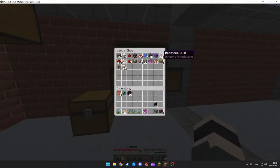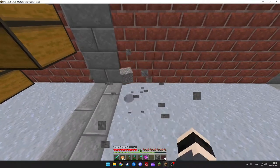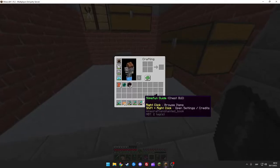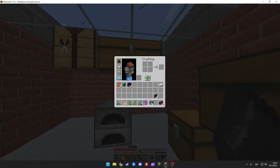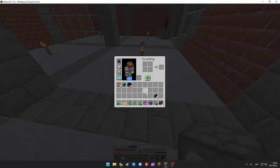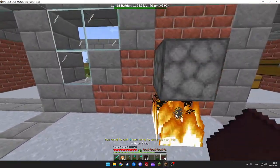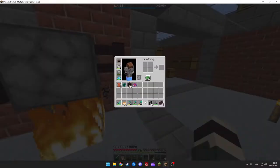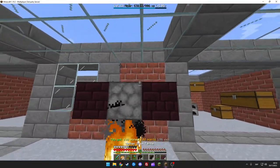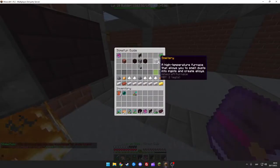Let's try and get the flint from this. We got flint and we need to get iron for flint and steel. How do you make the smeltery again? We need the dispenser facing up - like this - and light the fire up. We need to do it like this and now we got... wait, didn't I just make the smeltery? I'm missing something - the glass is messing up the thing.